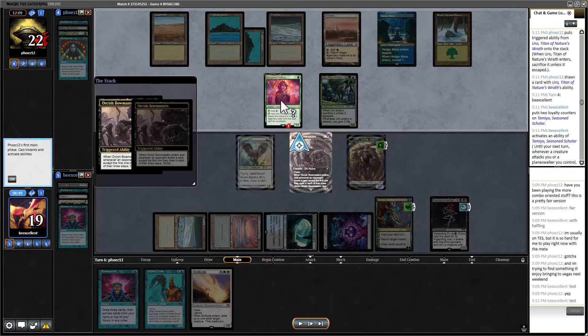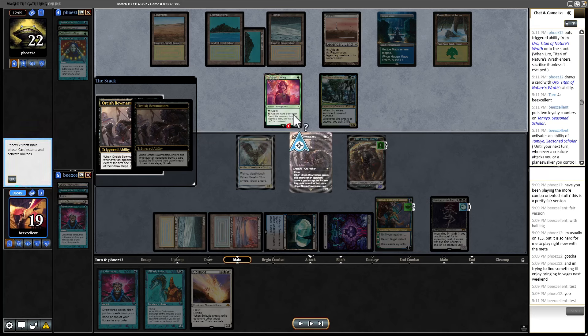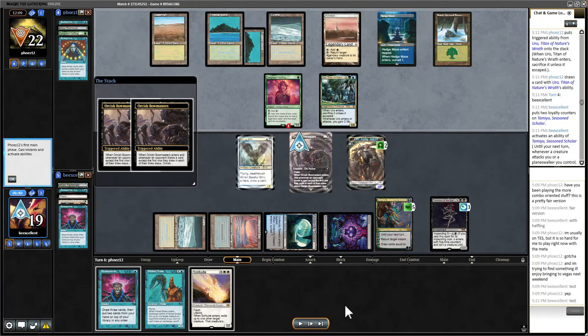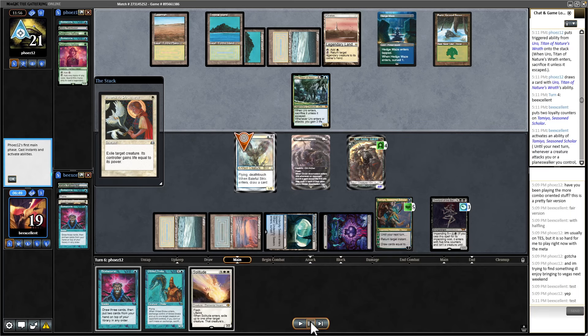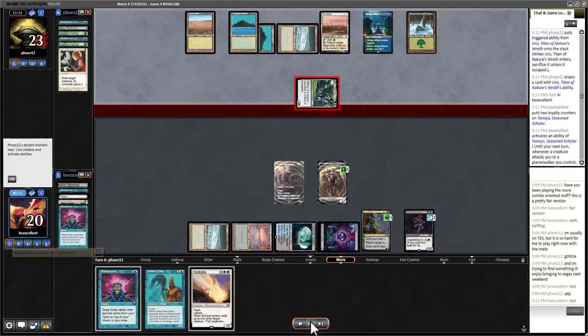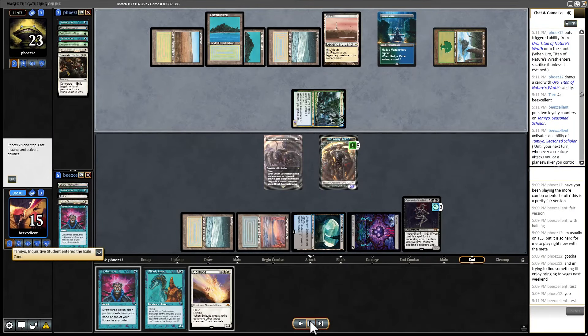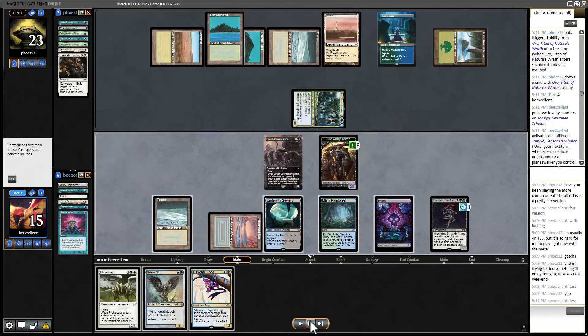I should have technically pinged them first and then the Halfling just in case they ripped a Veil of Summer — then they could have dealt a damage to Halfling instead of them. Very small minor thing that could have been tighter. They Plow their creature so they can attack in — pretty cavalier about the Bowmasters. Bowmasters is going to grow. They attack me instead of Tamio — I feel like 100% you attack Tamio there. Oh, that's why — they can just Prismatic Ending it. Now they have zero cards in hand and I've got so much value here.